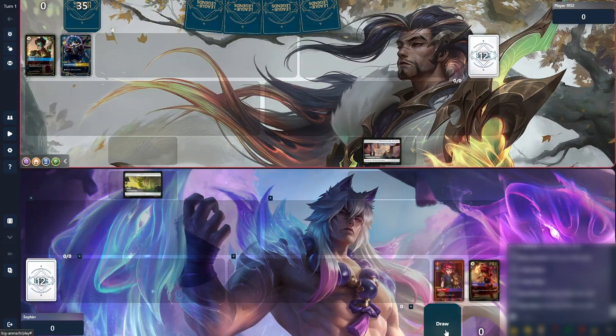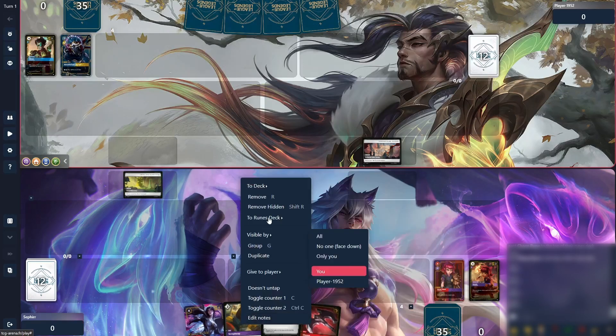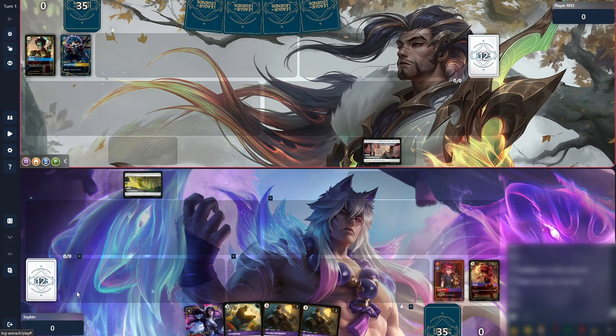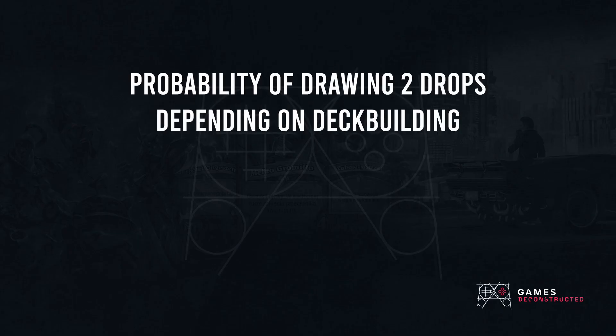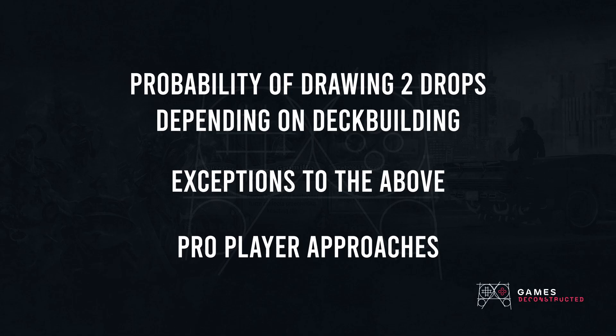By extension, if you have the good fortune of going first and your opening hand doesn't include any of these units, it's like a punch to the gut. You immediately lose any first player advantage you might have had, and since your opponent's consolation prize for going second is an additional rune, you'll find yourself at a disadvantage instead. In this video, I'm going to explore the maths of how your deck building choices influence the chances of seeing a two drop in your opening hand, exceptions to those rules, and we'll take a look at a couple pro player decks. I'm Simon from Games Deconstructed — let's get started!